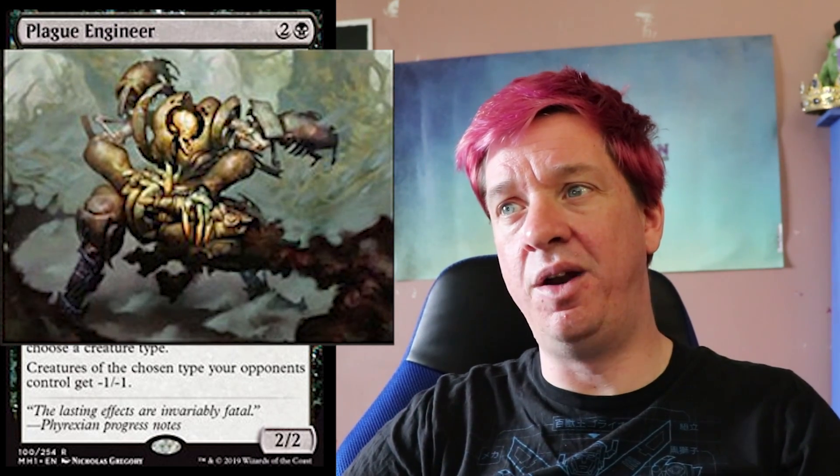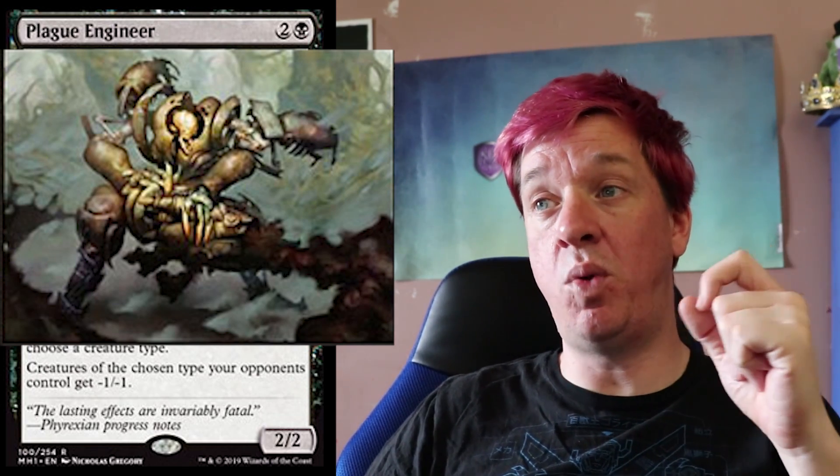Next we've got Plague Engineer — one black, two colorless for a 2/2. This is a Phyrexian carrier-type creature with Deathtouch. As Plague Engineer enters the battlefield, choose a creature type; creatures of the chosen type your opponents control get -1/-1. The flavor text reads: 'The lasting effects are invariably fatal' — Phyrexian Progress Notes. This is built off the old Engineered Plague card — a nice nod in terms of ability and casting cost, but on a really solid body. The Plague Engineer engineers a plague that only negatively affects your opponents' creatures, so if you share creature types yours are safe. The artwork clearly shows a Phyrexian with noxious plague flowing around it. Whether it's repurposed artwork or not, it's well done. Nice to see the Phyrexians and a good nod to old-school cards.